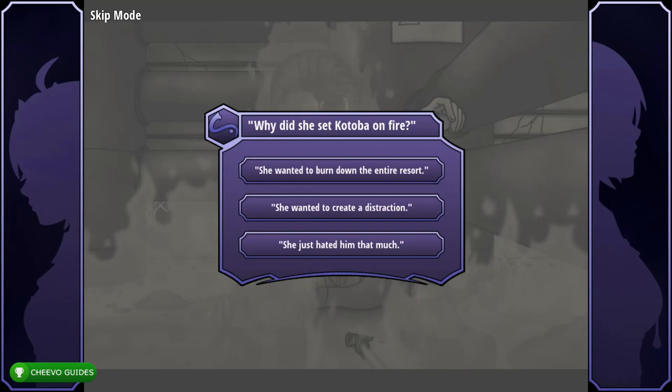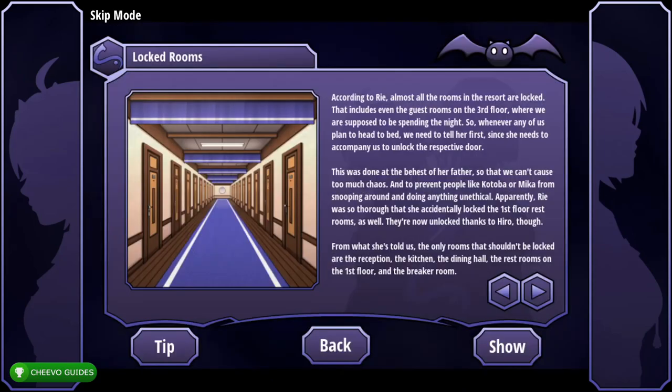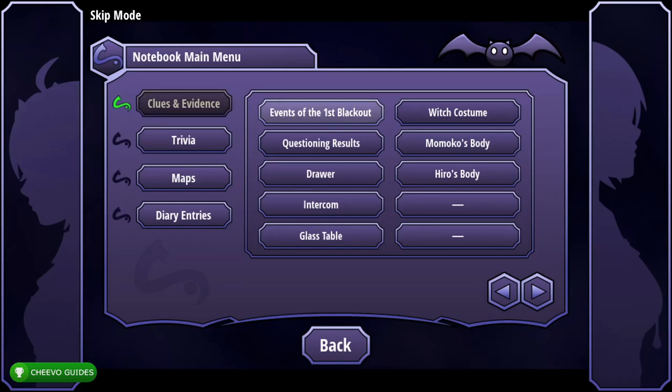Select 'She wanted to burn down the entire resort.' From Clues and Evidence press Locked Rooms, Show, press back. From Clues and Evidence go to the second page and select Intercom, Show.